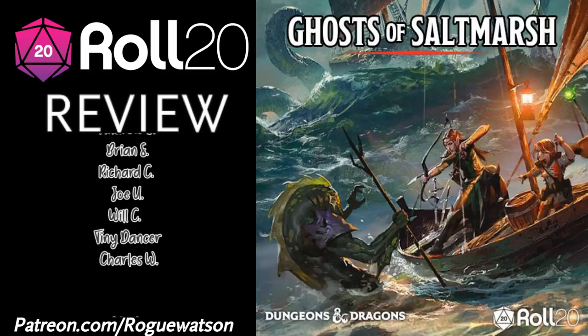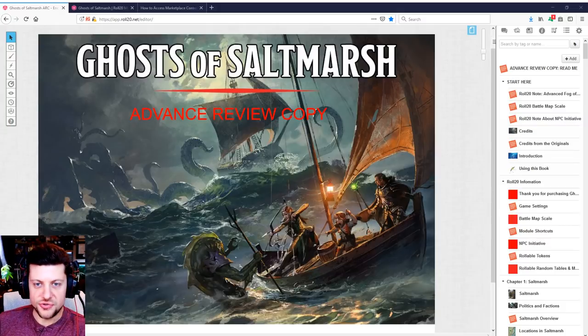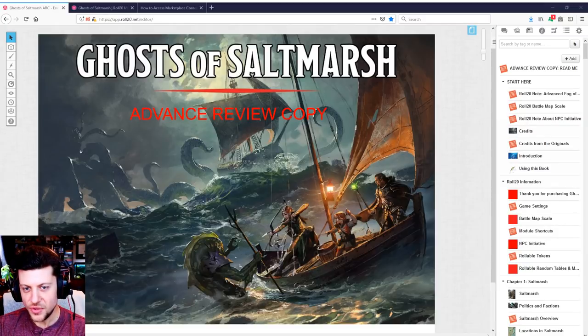Ghosts of Saltmarsh is similar to Tales of the Yawning Portal, where it's a bunch of classic Dungeons & Dragons modules that have now been modernized, adapted, and converted into 5th edition with a very obvious nautical pirate kind of theme. Seven of these adventures have been bundled into one big campaign-style book, and a loose story has been crafted to bring all of the adventures together — which fits together probably better than Tales of the Yawning Portal ever did.